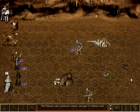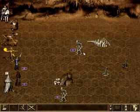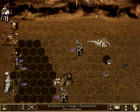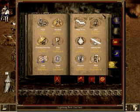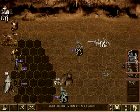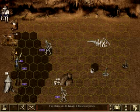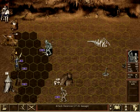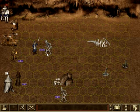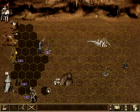We'll have the pikemen defend. Cuthbert doesn't have enough spell points left. Cuthbert wasn't able to cast any more spells. But the skeleton's numbers are down enough that we shouldn't have any trouble taking them out.